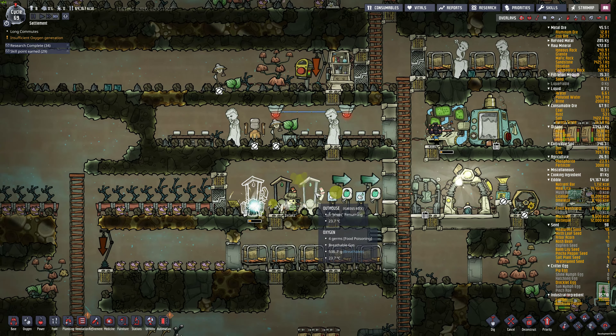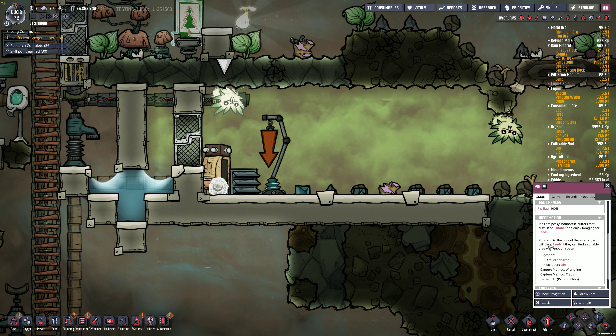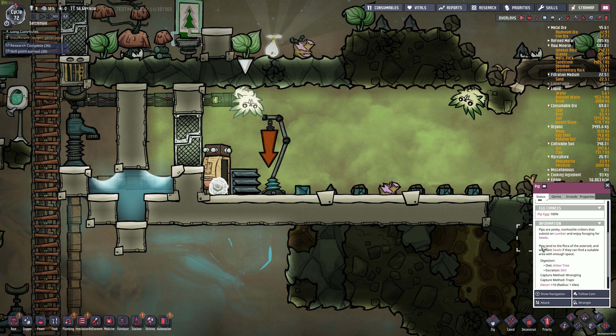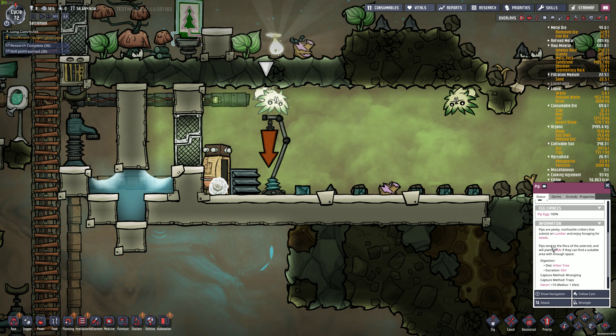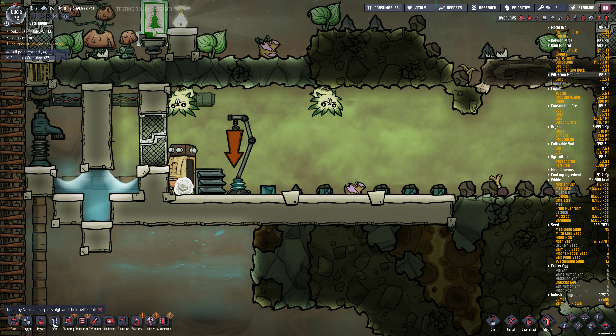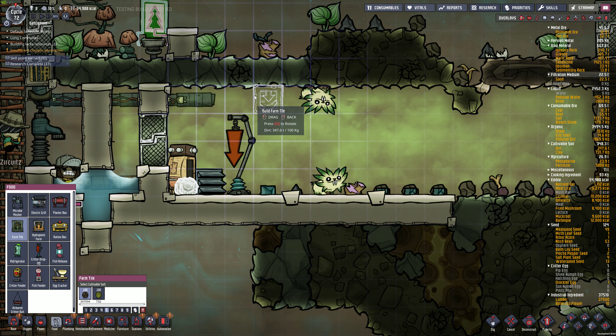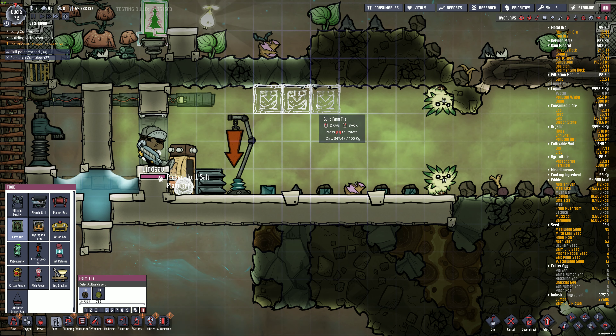He just went in the container but he didn't really do anything. They will plant seeds if they find a suitable area with enough space. Yeah, there should be enough space in here. Until then, let's just plant a few food. Farm tile. We'll put a couple salt vines in here.